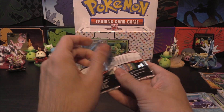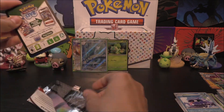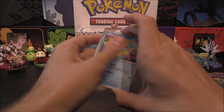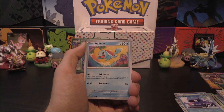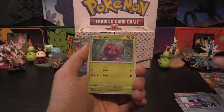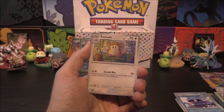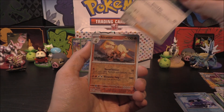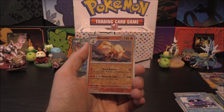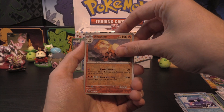Last pack here. If I'm treating this like a triple blister, maybe we get something in this last one. We start with Squirtle, Lickitung, Venonat, Pidgey, Nidorina, Raticate, and Erika's Invitation. Then the reverse of Arcanine. Following Arcanine — oh, it's something different.